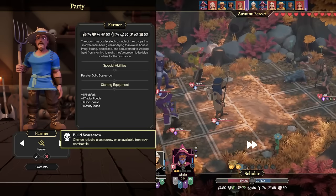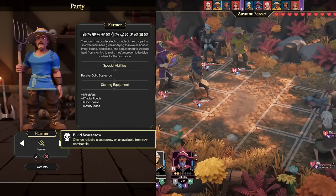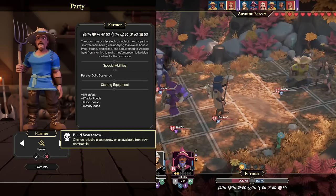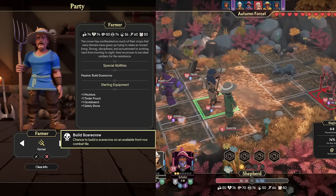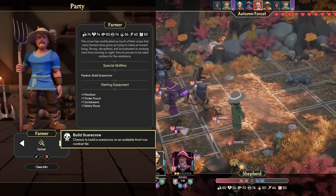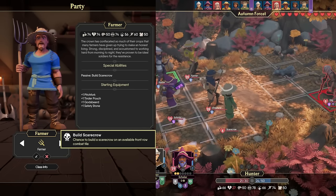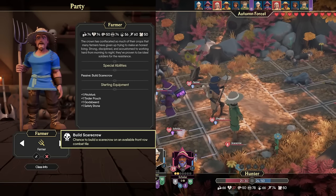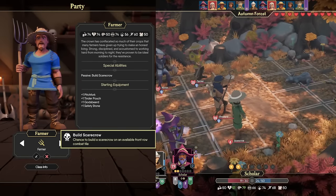Let me introduce the Farmer. With 74 Awareness, 74 Strength, and 74 Fatality, they're primarily going to be fulfilling the role of a high-durability damage dealer. Their special ability is Build Scarecrow, which gives them a chance to randomly build a Scarecrow on any available front-row combat tile. The Scarecrow provides protection behind it like a tank with a shield. It has five hit points and takes one damage every turn it's on the field and every time it gets attacked, so it could potentially tank five attacks — but you'll most likely get three or so good uses out of it.